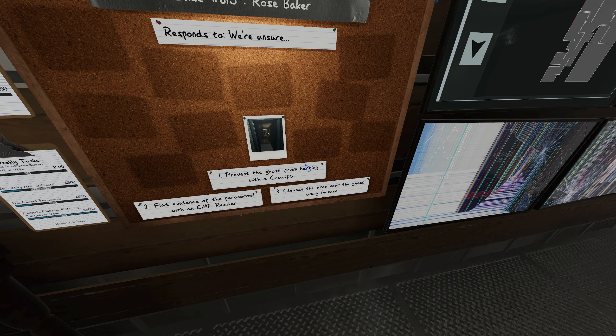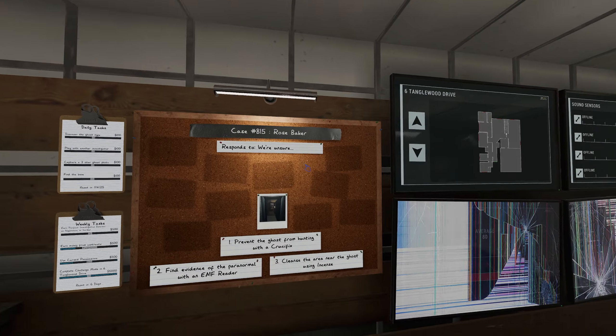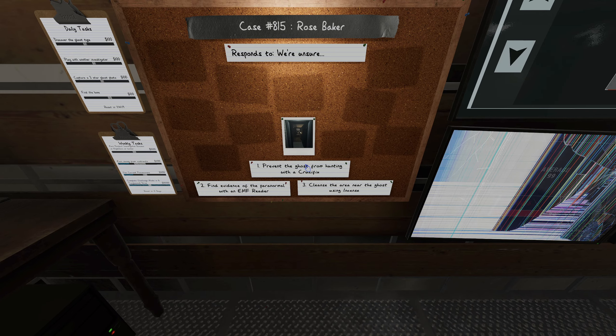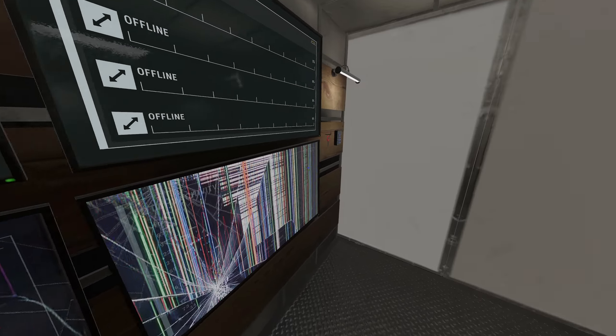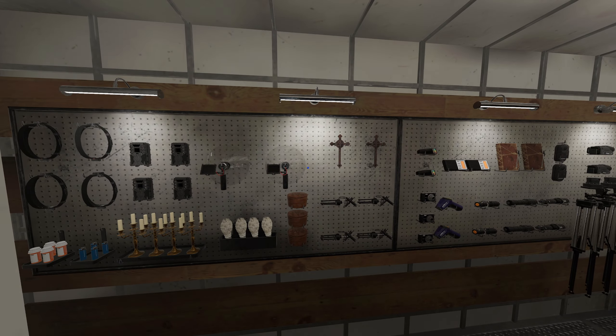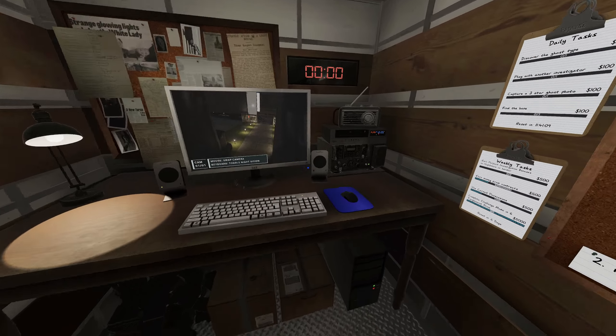We got a Rose Baker here. We gotta prevent a hunt with a crucifix, find evidence with EMF, and cleanse the area near the ghost using incense. Of course, we don't get an activity or sanity monitor.